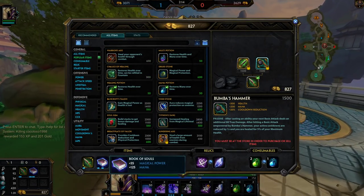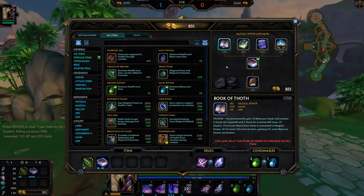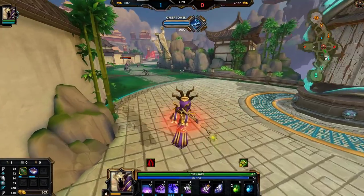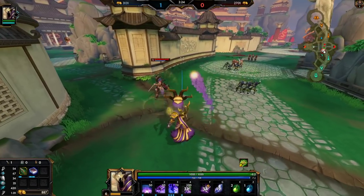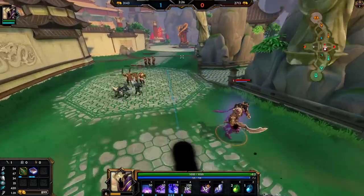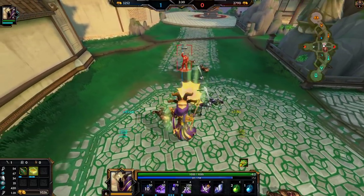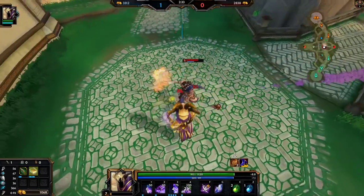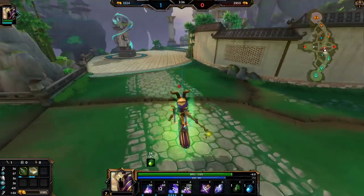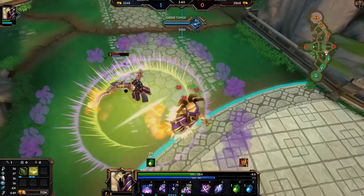If you combine Boombas Hammer with Book of Thoth and Polynomicon, it scales all of this into really high damage late game, as well as the Boombas hammer proc and the poly proc combining into an insanely huge amount of on-hit damage. Not to mention the cooldown reduction you get from it — it all adds into one pretty insane build that is honestly outscaled by nothing.